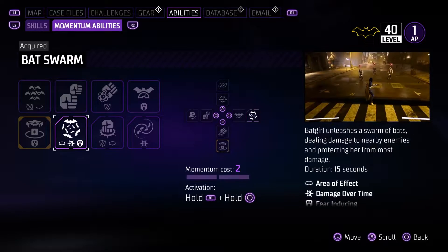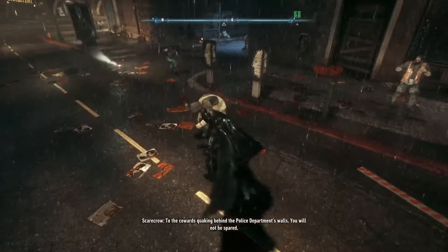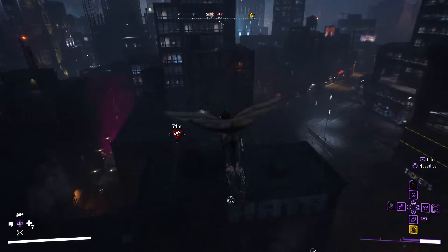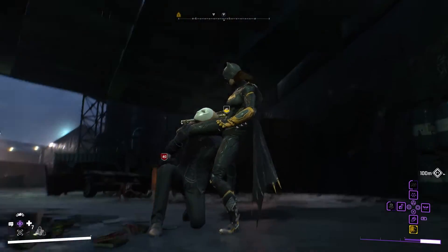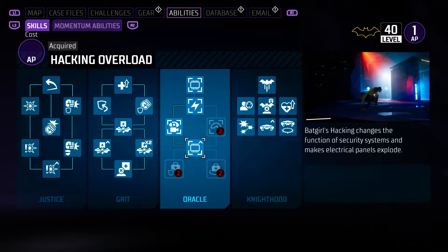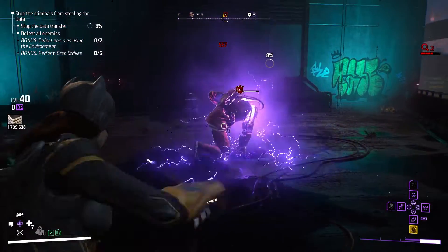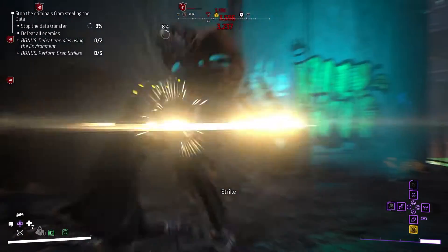Not only does she have the best combination of momentum abilities in the entire game, but she is also the only character that feels the closest to the Batman Arkham games that we know and love. With abilities like the beatdown, the use of batarangs, and even her traversal, all give me nostalgia with the Gotham Knights twist. She is also the most versatile character, excelling in stealth with hacking abilities like digital ghosts and hacking overload, melee combat with extra crit chance and crit damage on perks like critical expertise and critical focus, and ranged combat with the batarang being the second most useful ranged weapon in the game. Let's break down the build to show you how powerful she can be.